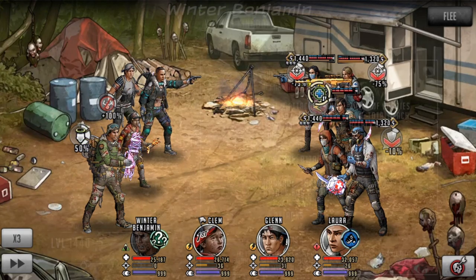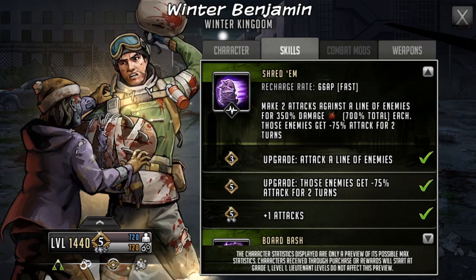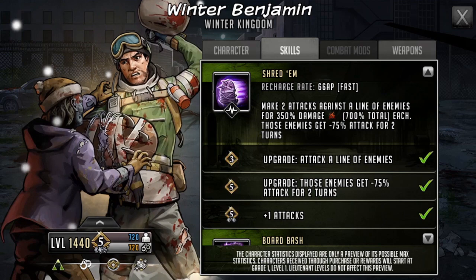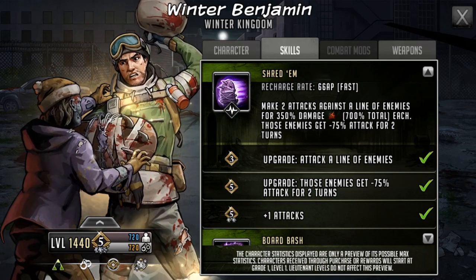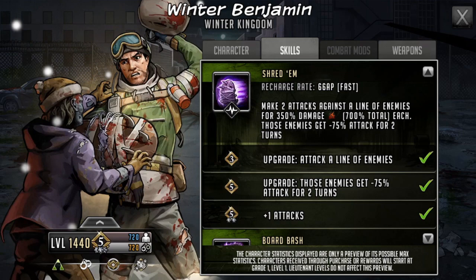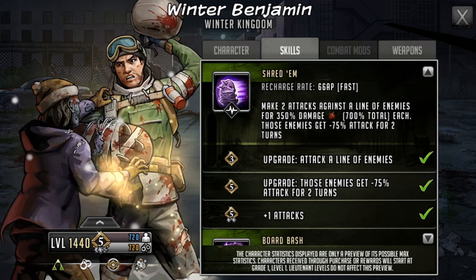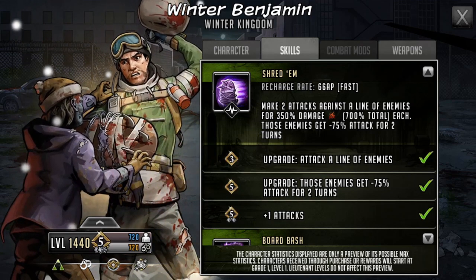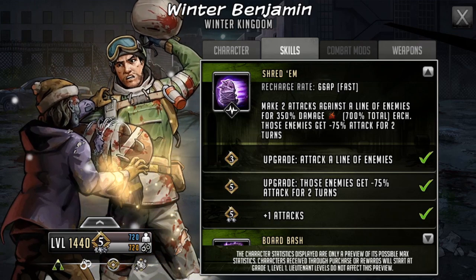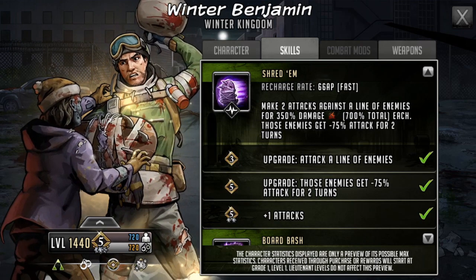Looking at the upgrades on the adrenaline rush: at grade three he gets attacking a line of enemies; at grade five those enemies get minus 75 attack for two turns; and at limit break two he gets an extra attack, so initially it attacks a line once and now it attacks a line twice — doubling the damage, which is pretty decent. How effective this is going to be is completely down to the weapon mods. You can get amplifiers and bonus attack against enemies with certain amounts of HP. This character is strong, so you can get a lot out of that.